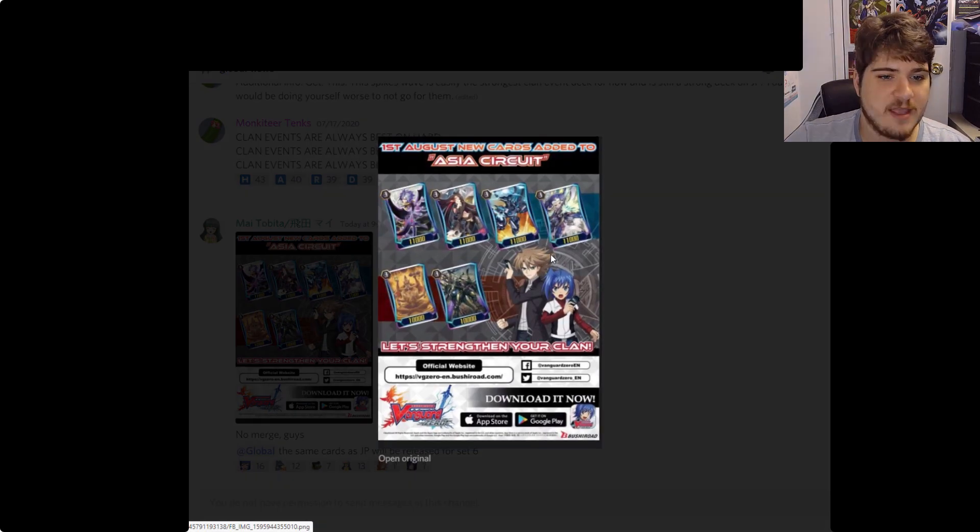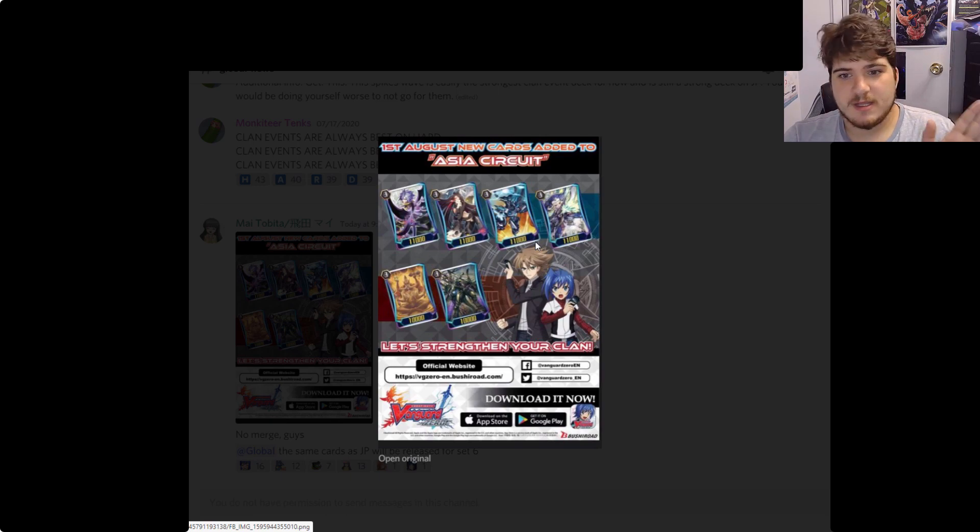On August 1st, new cards will be added to global: Dark Irregulars will have two triple Rs, Pale Moon will have two triple Rs, Nova Grapplers one, OTT one, Golds one, and Narakami one. A little easier if you were planning for one-ofs. I don't think they're going to merge anytime soon.